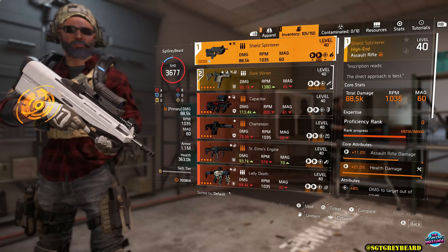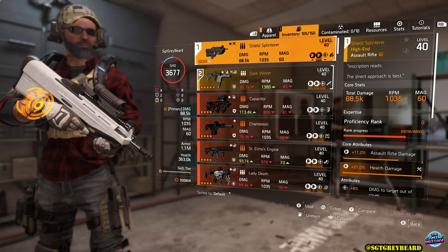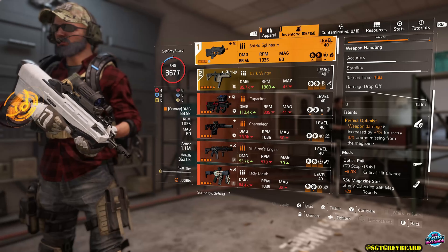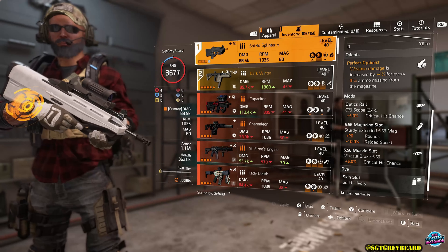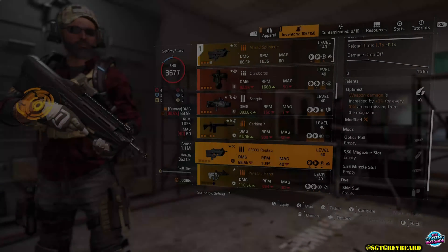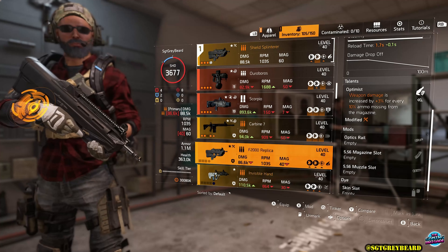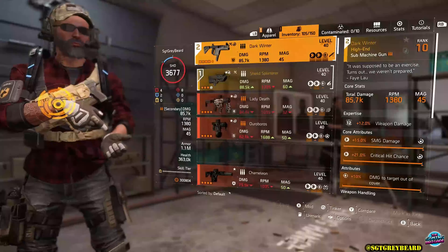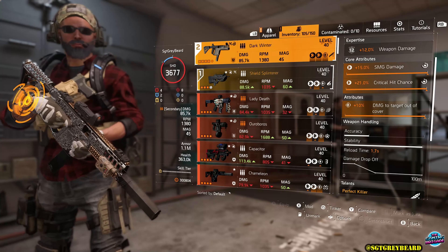As I said a moment ago, my primary for this build is the Shield Splinterer. You can see it at proficiency rank 0 — I've never really touched this thing. The main reason I'm looking forward to using it now is because not only did they increase the RPM by 50, they added 10 bullets to the mag. It has the talent Perfect Optimist: weapon damage is increased by 4% for every 10% ammo missing from the magazine. With this talent you do not want to reload — you want to let the magazine completely empty out. For those who do not have this, you can use any F2000 or F2000 replica, as those received the same buffs as the Shield Splinterer.